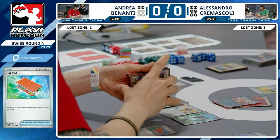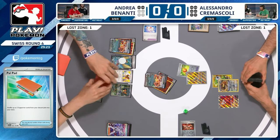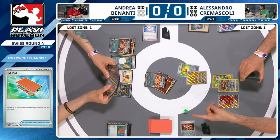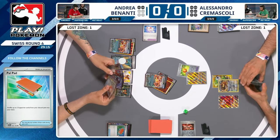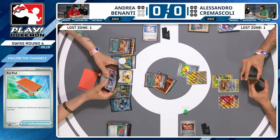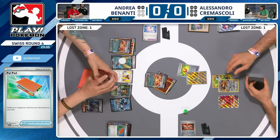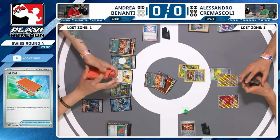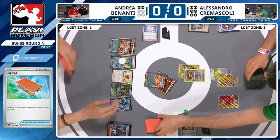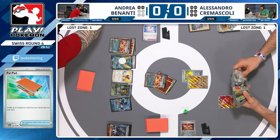In theory you can go for the Bouffalant, but if you don't even get Rotom — Alessandro has to take a prize for you to get the Rotom. The Vitality Band's gone, there's no other way to up the damage until Alessandro starts taking prizes. So you're kind of at the mercy of 'I can KO the Bouffalant but I've got two prizes left and that's all I can KO right now.' Bouffalant coming into the active — at least it limits a lot of lines for Alessandro, stops Radiant Charizard being a comeback threat.